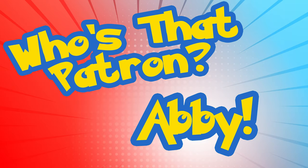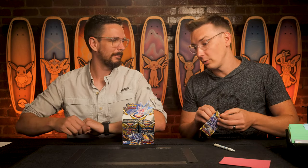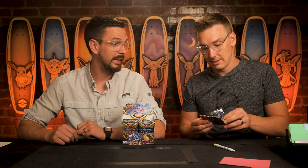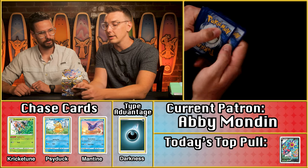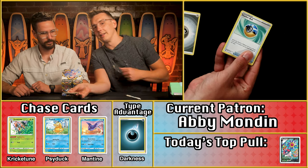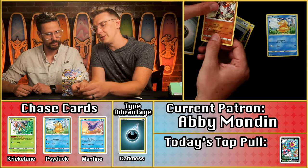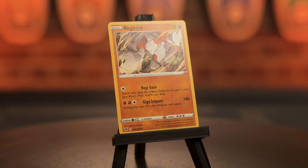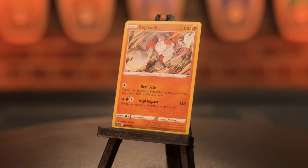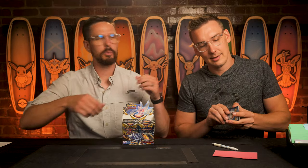Abby Mondan comes in with two points. No dark energy. A point for the Psyduck and a point for the Regirock — that looks like a two-point pack for Abby. You're one golden Dialga V-Star away from running away with this thing, but unfortunately Abby ends Astral Radiance with four points.